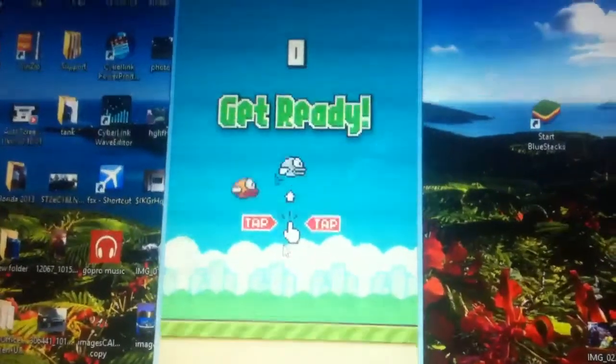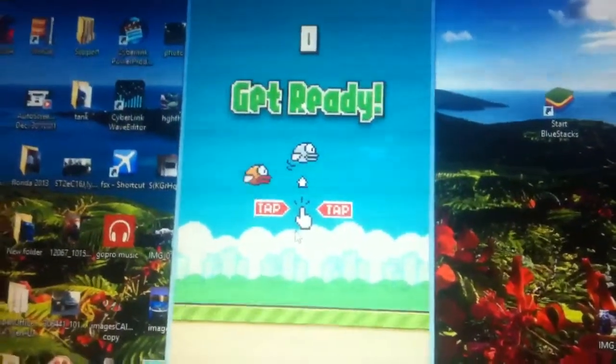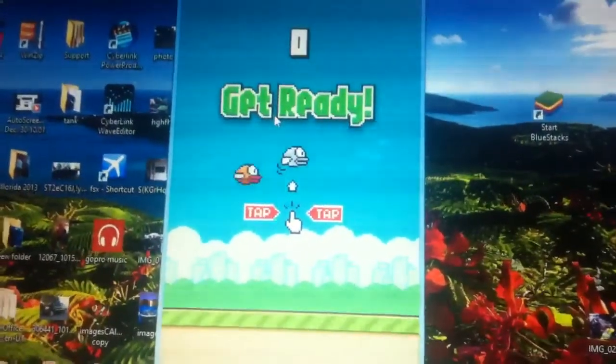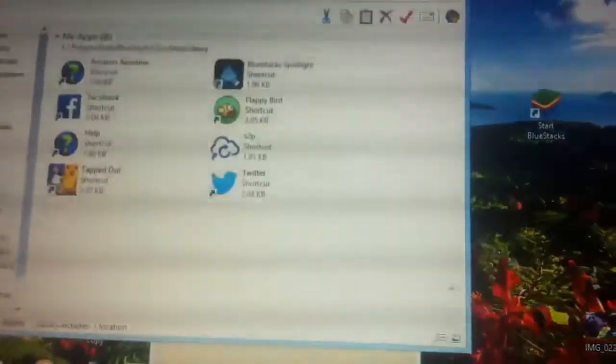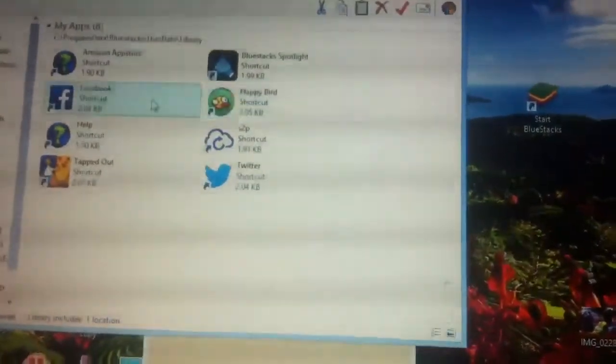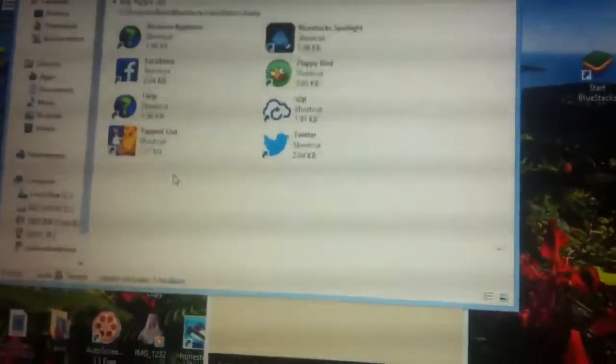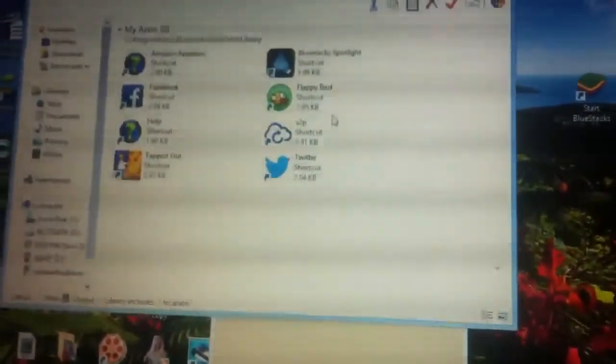Do me a favor and click the like button. I'll put the download link in the description for BlueStacks. I'm not going to put a link to the game itself — once you open BlueStacks you get those links from your store. Here's some of the games I've got, like Tapped Out — you can get any apps that you can get normally. Subscribe if you want, thanks for watching guys.